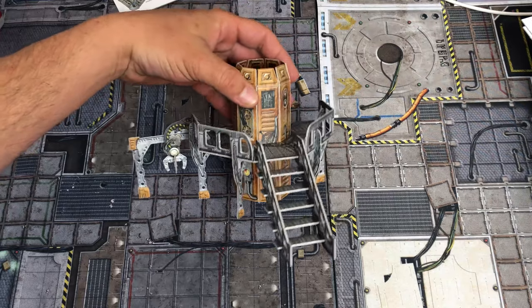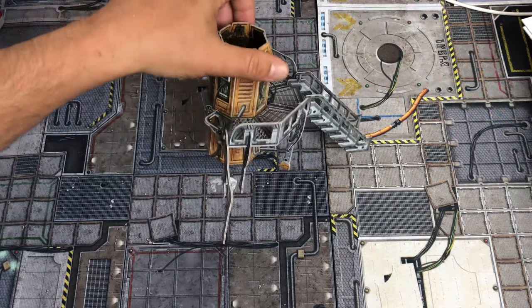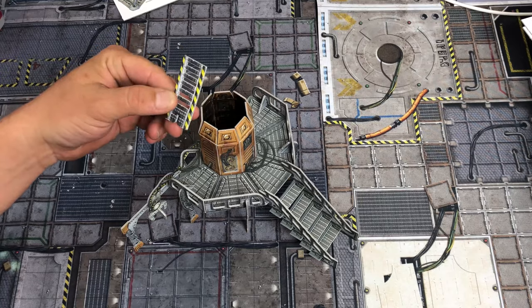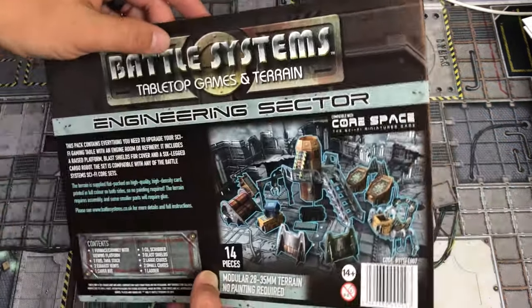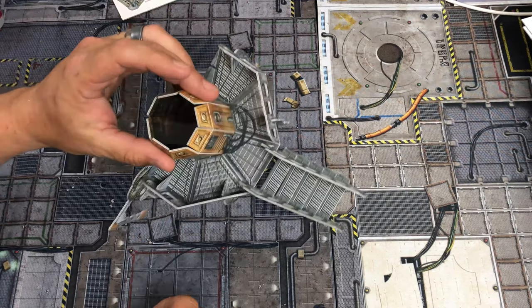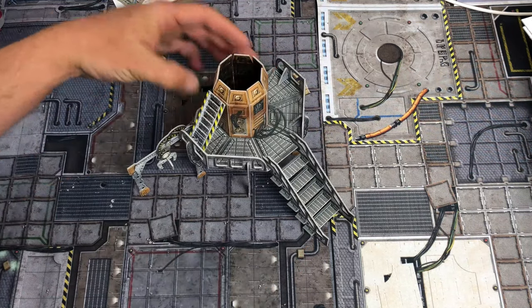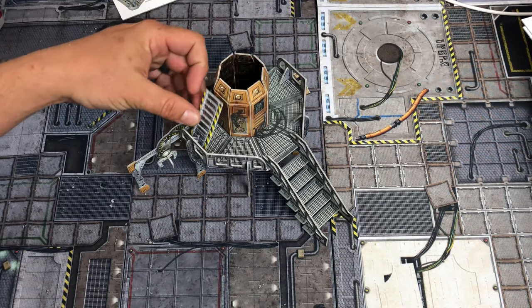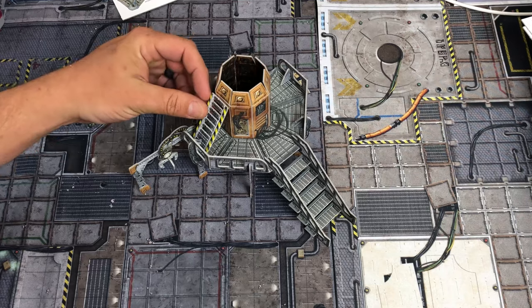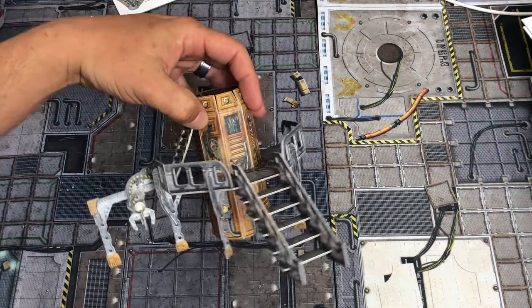Let me back up so you guys can see — you've got the claw hanging off so it can get a load in there, and you've got your little staircase. The ladder is supposed to go on here somewhere. Looking at it, the thicker notch part of the ladder goes up, but doing it that way there's nothing to notch on. If I do it like this, there's a little notch I can put it on. I think the way they show it is just wrong, because this way notches in very well.